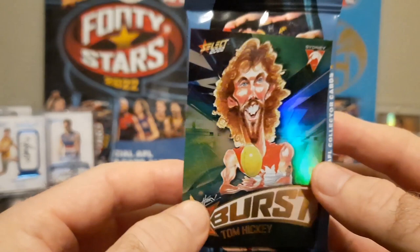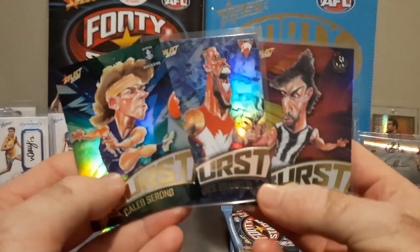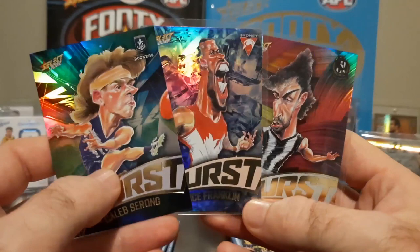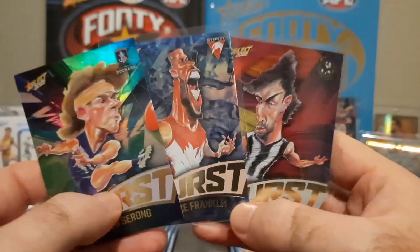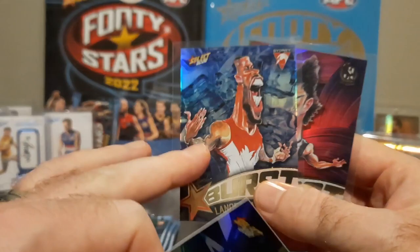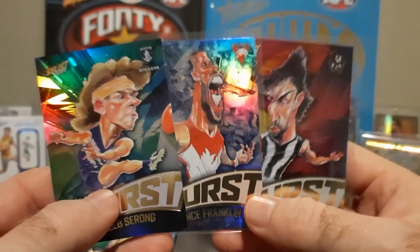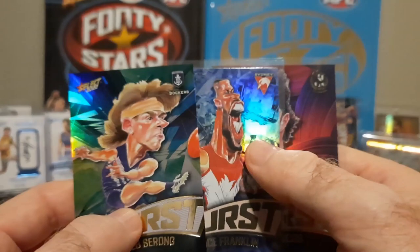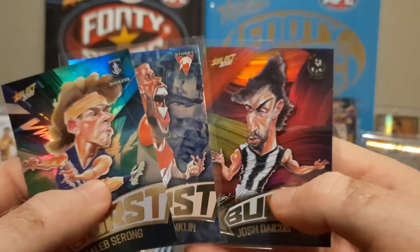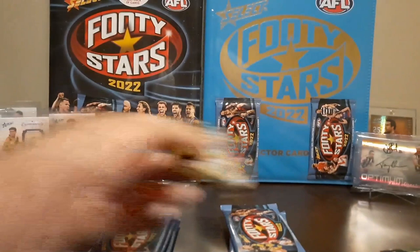Let's check them out - I'm going to get them both out. These are the three variants of the Starburst caricature cards that Footy Stars Select are releasing for 2022. We've got the Paint caricature Starburst cards from the normal Footy Stars packs, the Ice in the Jumbo packs with Buddy Franklin, and the Shattered Glass. Let me know in the comments which one you like the most. I actually like the rainbow with the ice - that looks really cool - but I'm probably leaning towards the Shattered effect. I like them all.